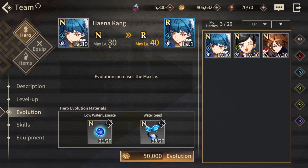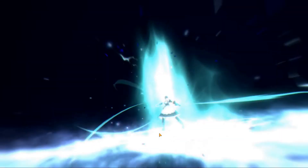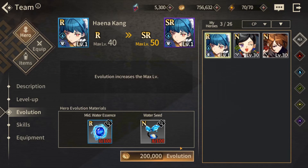Here is the evolution from 30 to 40, and with that, N to R: 21 out of 20, 28 out of 20, and 50,000 gold — the money isn't a problem right now. Let's go ahead and do this. Feel the power. There we go, stats up!